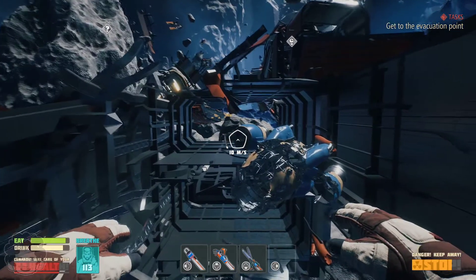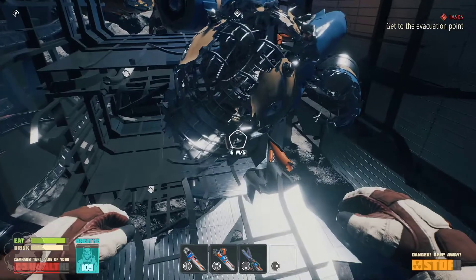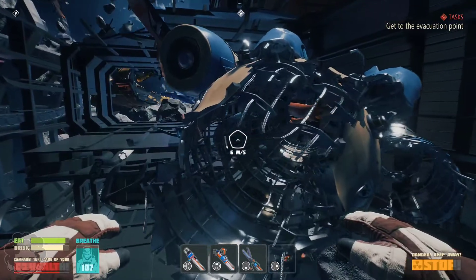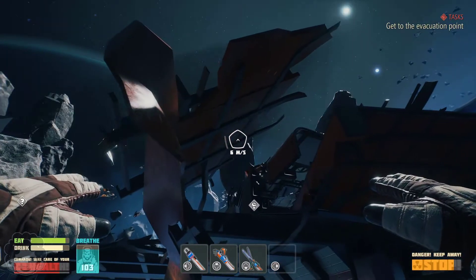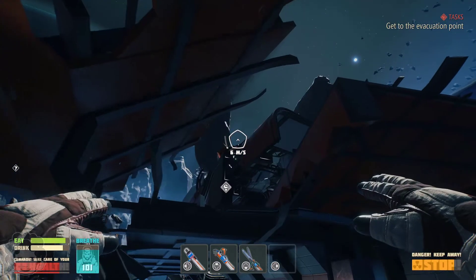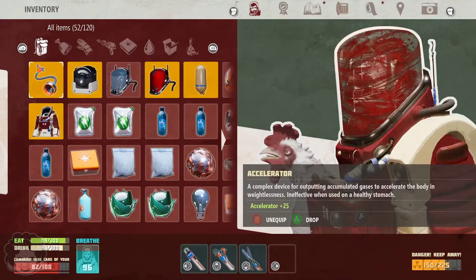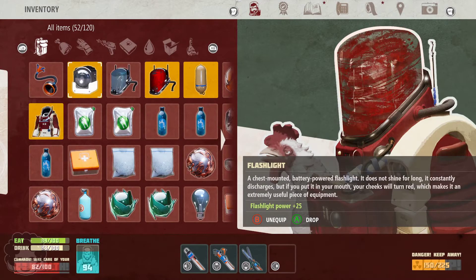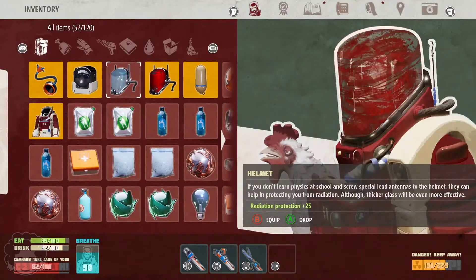I couldn't read everything Babe said, but essentially there's a button that says 'kill all passengers' — I think Babe may have pressed it at some point, which is probably not great. But we do know that the code is admin123. Look out — radiation! I can just put on the lead helmet. Get wrecked, radiation! Though I accidentally took off my suit first... there we go. Get wrecked radiation. Yeah, we can't see with this on.